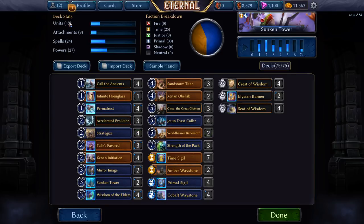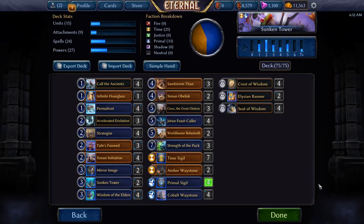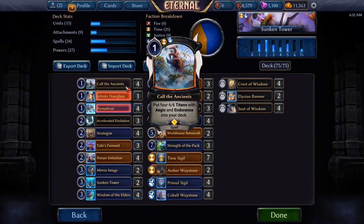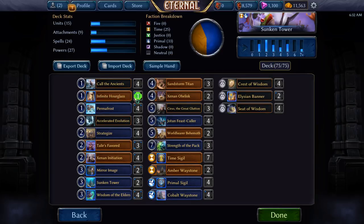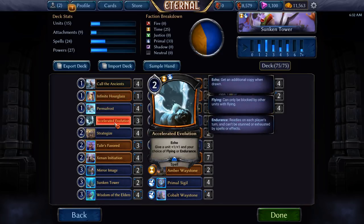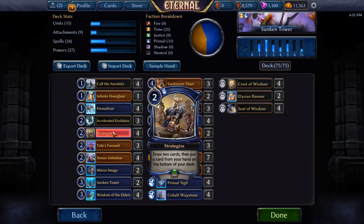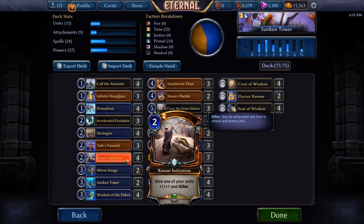We're only running 15 units because Sunken Tower is a clone effect — we're going to be cloning very specific units. We start off with Call of the Ancients, which makes some pretty good units to copy. Infinite Hourglass, just a single — I'm kind of a big fan of a single Infinite Hourglass. 4 Permafrost, 3 Accelerated Evolution — really it's 6 because each one you draw has echo. 4 Strategize, 3 Tiller's Favored, 4 Initiation — and with the units in this deck, Initiation is a really good kill spell.